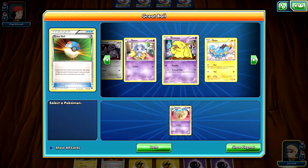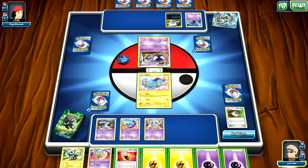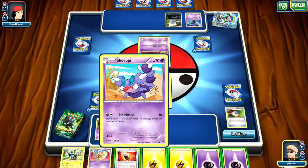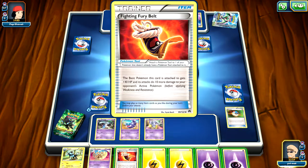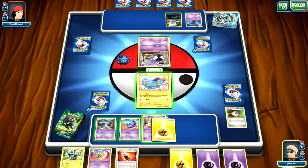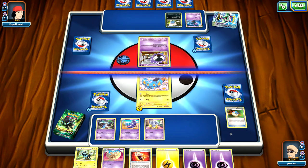I think what I'm going to do here is just might as well grab that. I was really hoping for an evolution card — a Luxray at this point — but now I'm not able to get it. I almost want to just place down this Fighting Fury Belt, but it won't do anything. Might as well just place down this Electric Energy and go ahead and end my turn.